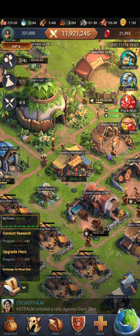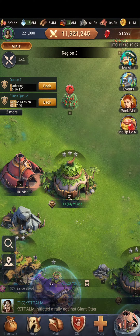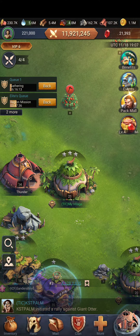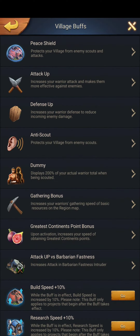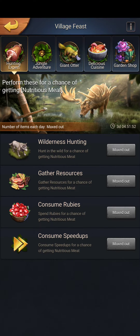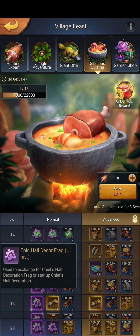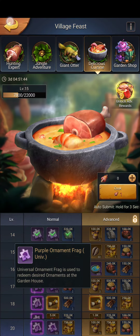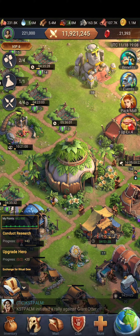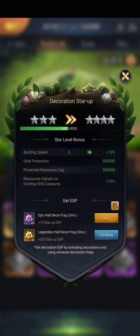The star levels you see above most people's strongholds from the outside view, or chief huts, are earned by going through your events and weekly fest. Go over to your counter, and each one — for your decorative and your ornament — can all be used inside. Go over to your chief hut, then go to decorations and over to your stars.